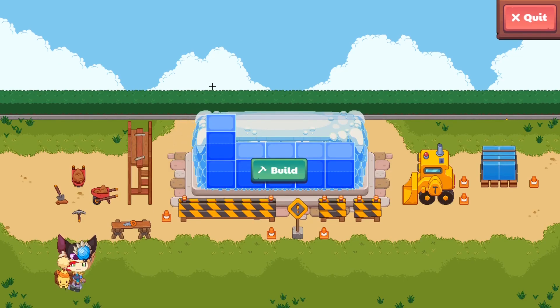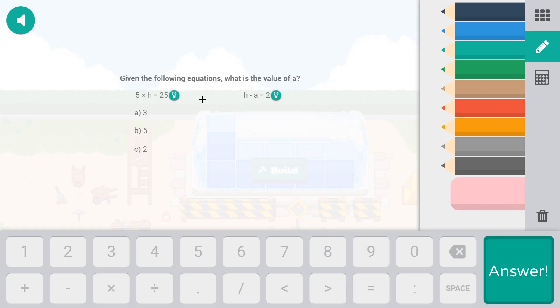We get one more block — you keep doing this until you reach the top. The next question says: 'Given the following, what is the value of a?' We have to solve this. The value of h looks to be 5, and then 5 minus a equals 2, so a equals 3.